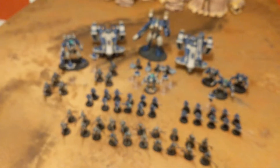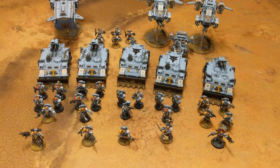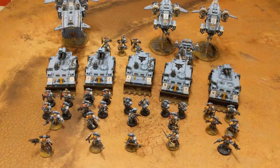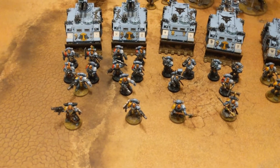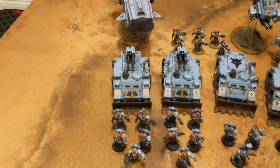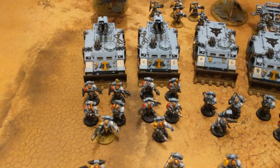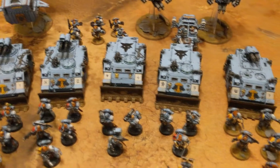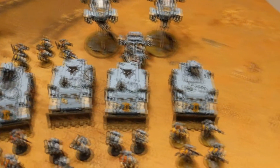For the Space Wolf army list, 1750 points, we have three formations: the Raptor Wing, Iron Wolves, and Wulfen Storm Brotherhood. For the Wulfen Storm Brotherhood you have four Rune Priests — two are completely bare bones and two have combi-melters and axes. We have two Razorbacks with two identical units of Grey Hunters; they have a melter gun and a combi-melter power fist pack leader.